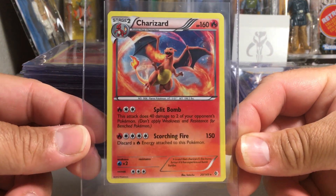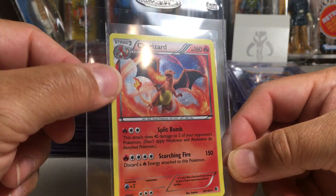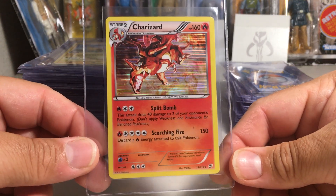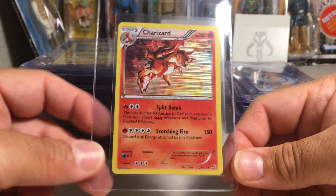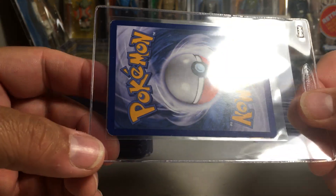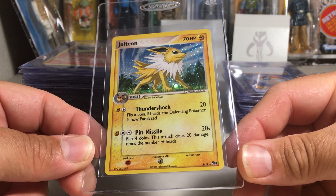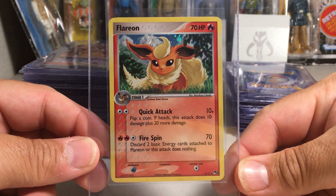We've got a Charizard from Boundaries Crossed, except this is a special one with the Cosmo holo on there — you can see it. Then we have a Charizard from Legendary Treasures — that's the regular one from the set, but this one's not going to get a great grade because the corners have a lot of wear on them for some reason. We've got a Jolteon from POP Series 3 holo and the Flareon from POP Series 3.